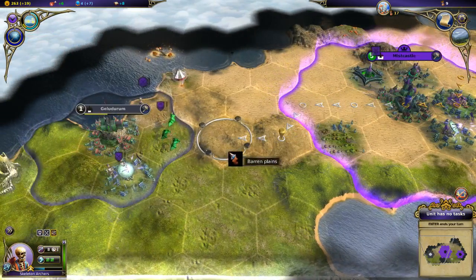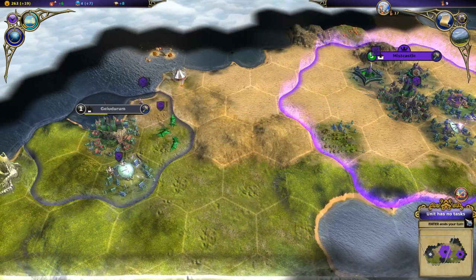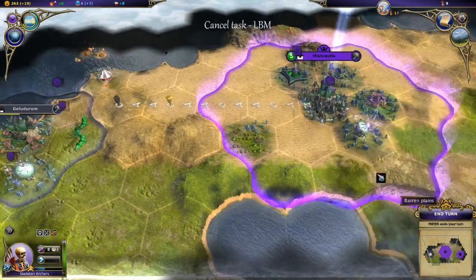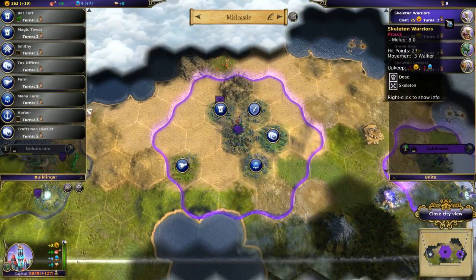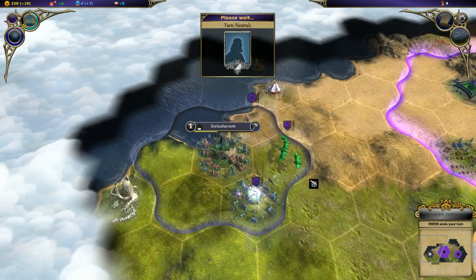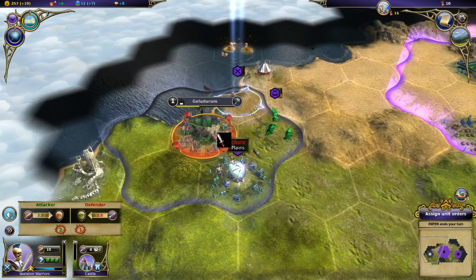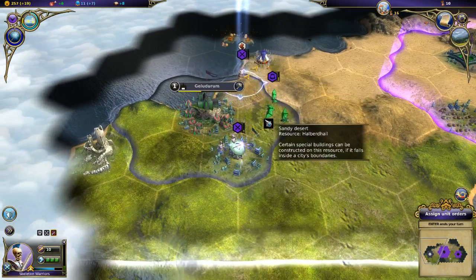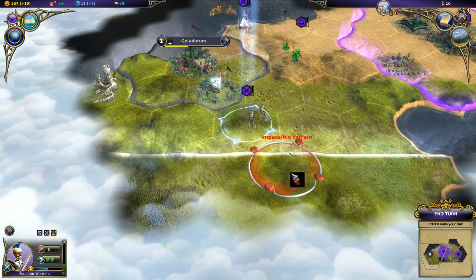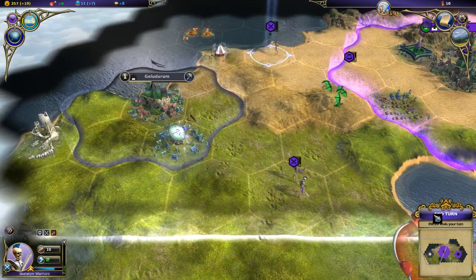I need to get my archers over here - that's what needs to happen. I've got a little bit of mana stored up. I suppose I could build one more military unit. Warriors seem to do pretty well, and it might all be over in two turns. I should probably just pull back with my units if I'm not going to attack. They can't quite do it, so I'm going to pull back - hopefully so we're out of range. We'll move two tiles away and spend some more time healing.